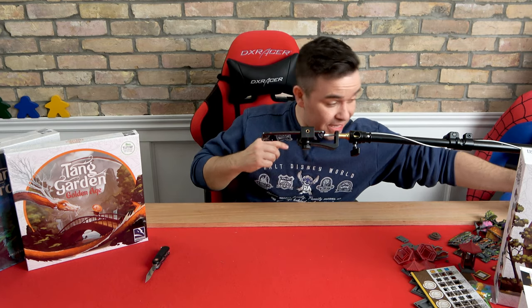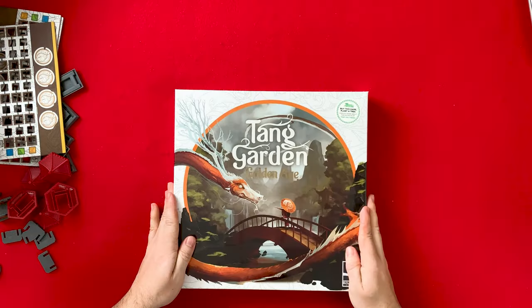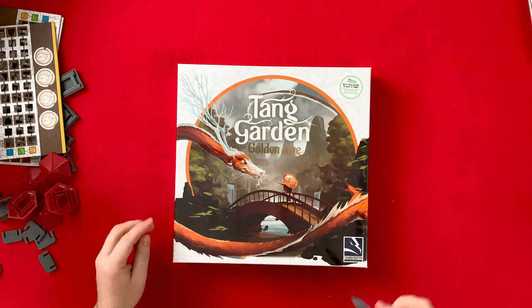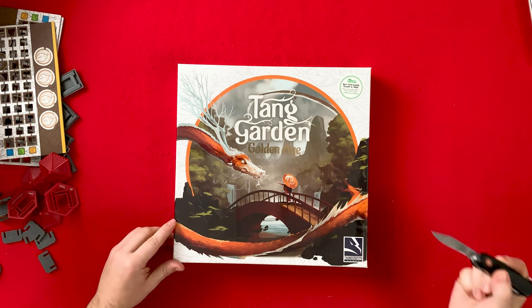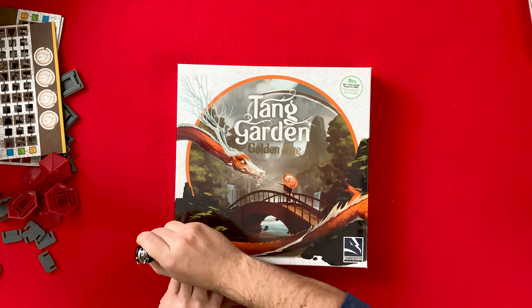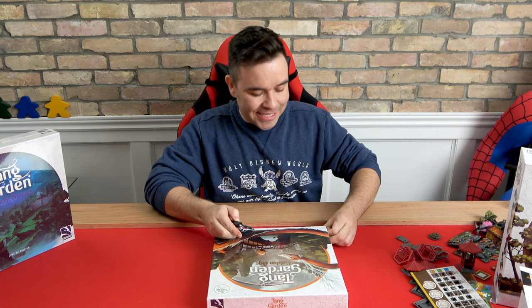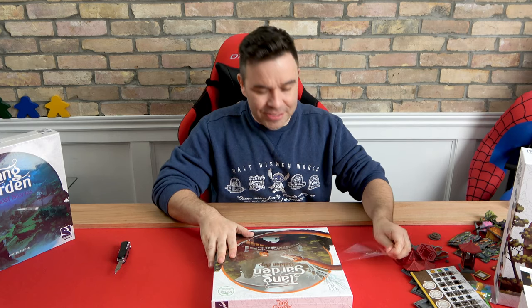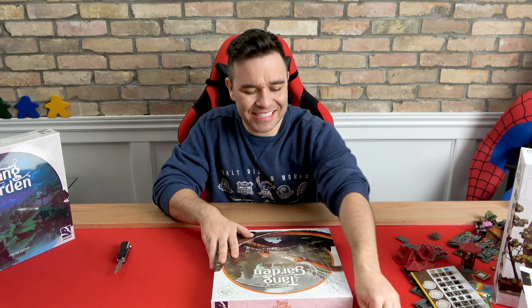Okay, so that was it for the core box and the little extra bits. Let's see what's in these two and wrap this up so I can play. She looks like she's feeding a dragon — oh, she's got like a dragon on her umbrella, looks like a pet dragon. Who doesn't want a pet dragon? If he was my pet dragon I'd call him Mushu just like in Mulan — that was Eddie Murphy, right? It's been a while, I think I've only seen Mulan once. I liked it.